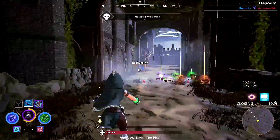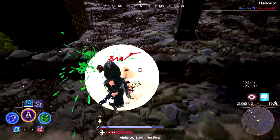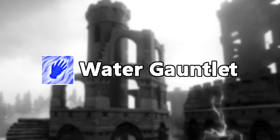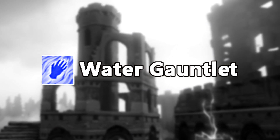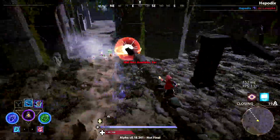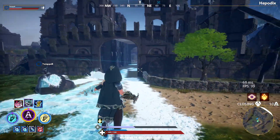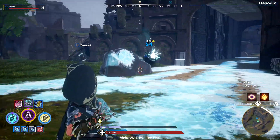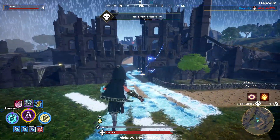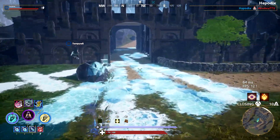I will now be suggesting my gauntlet ideas and try to come up with some attack ideas for them. Let's start with the most obvious one: Water. Being one of the basic elements, I think this one is a high candidate for the game. I believe Proletariat decided to go with Frost instead of Water because they were able to adapt more cool stuff to it, but water is basically like melted frost.